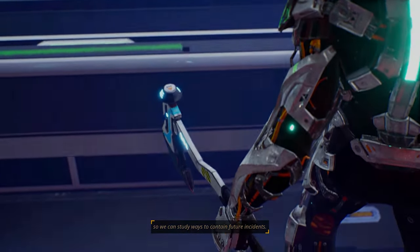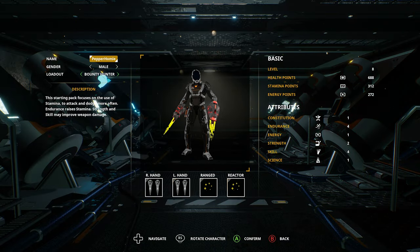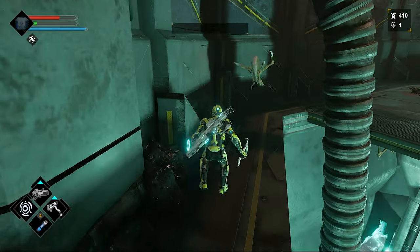Now when it comes to gameplay, you will start off by choosing a class. You have Recruit, Sharpshooter, Bounty Hunter, Tanker, and Hybrid. Each of these classes offer their own starting equipment, along with stat point distributions.